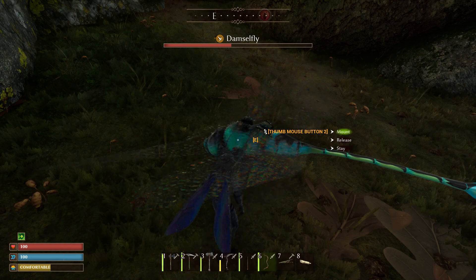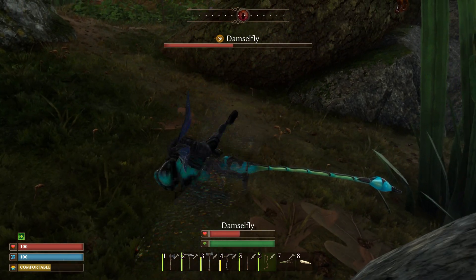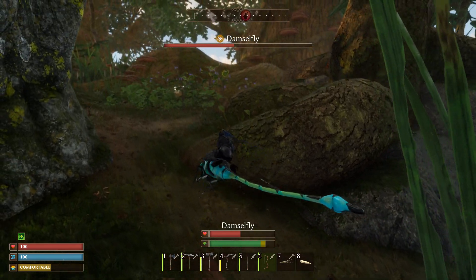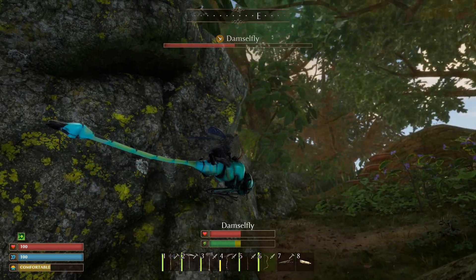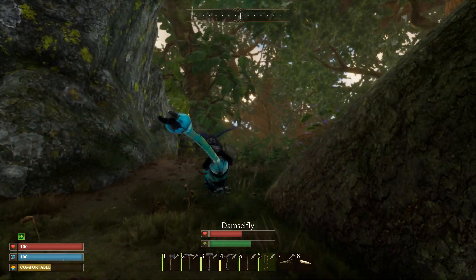The dragonfly isn't really anything too special — you get to fly around on it a little bit, but if its stamina runs out you drop all the way back to the ground. So it's kind of useless right now, probably until they fix it. It doesn't have any attacks or anything like that that you could do while riding it, so keep that in mind.